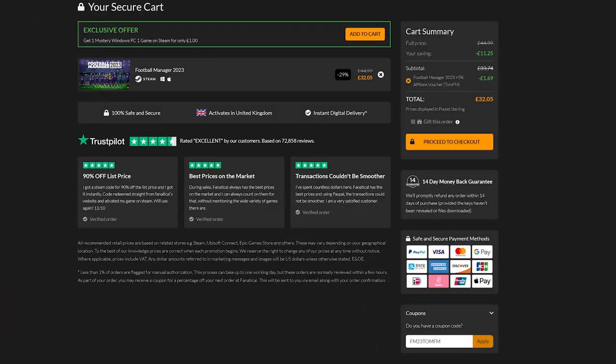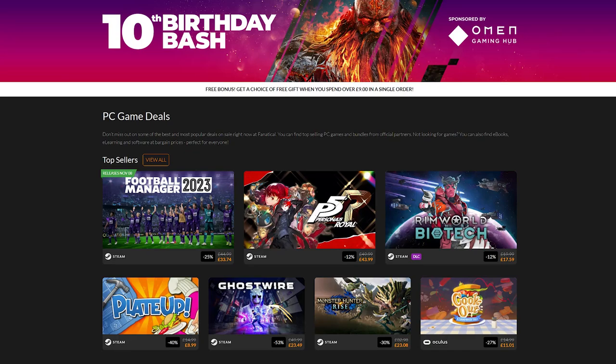Just a quick aside — if you've still not picked up a copy of FM23 you can do so via my affiliate link with Fanatical. You can get the game for £32.05 with code FM23TomFM at checkout, cheaper than Steam, and you get straight into the beta. Plus it's Fanatical's 10th birthday, so with every order over £10 you'll get a gift box with either a free game, a discount code, or a pair of earbuds. Link down in the description.